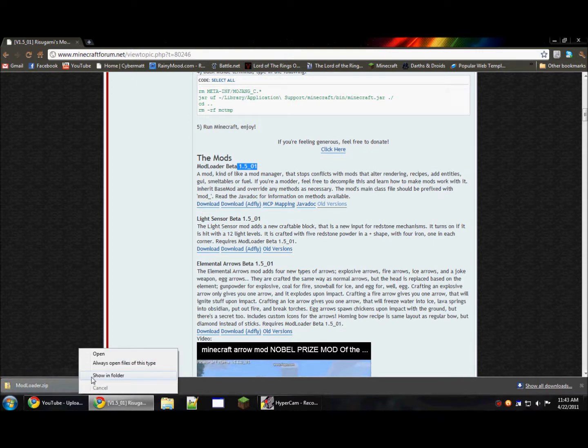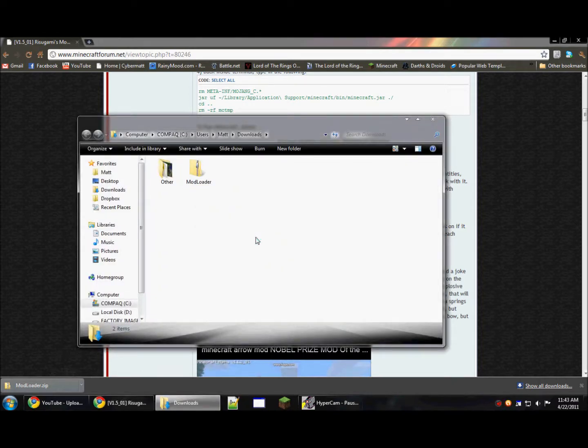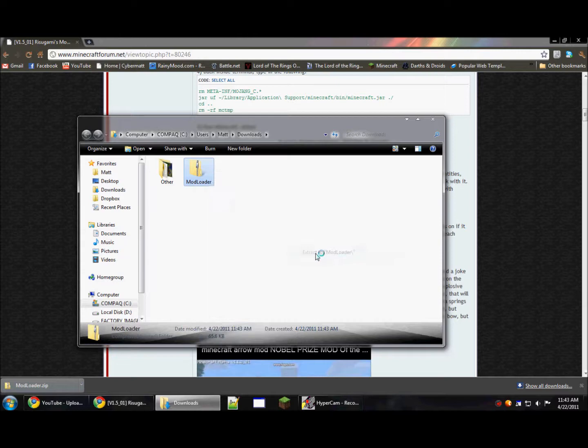I'm using Google Chrome, so I'm just going to click on the button here and hit show in folder. Now this is another reason we have 7zip. I'm just going to right click, hit 7zip, and extract to mod loader.